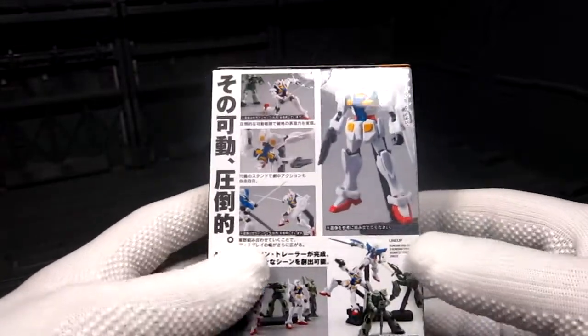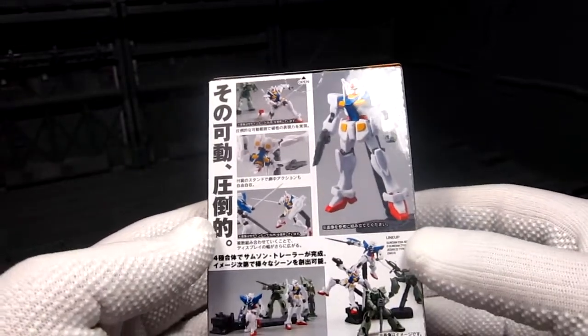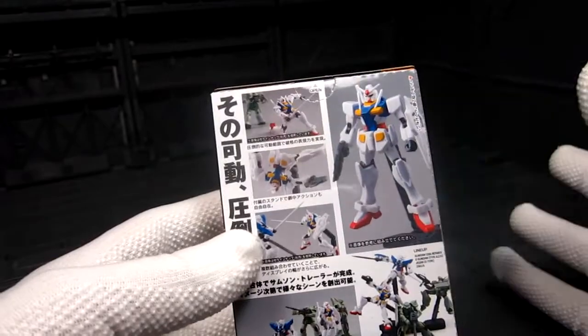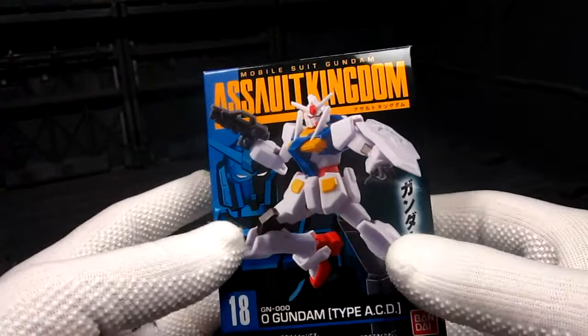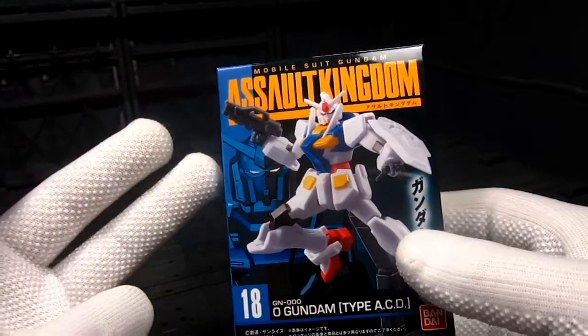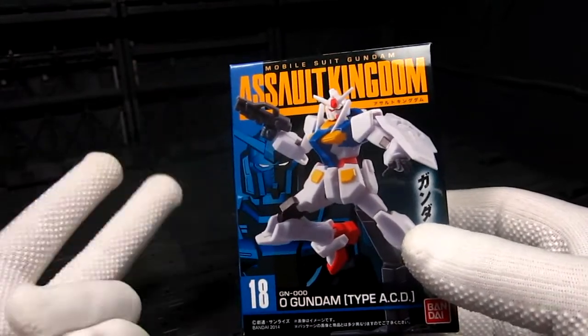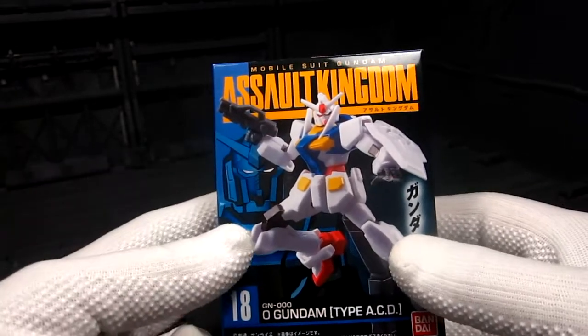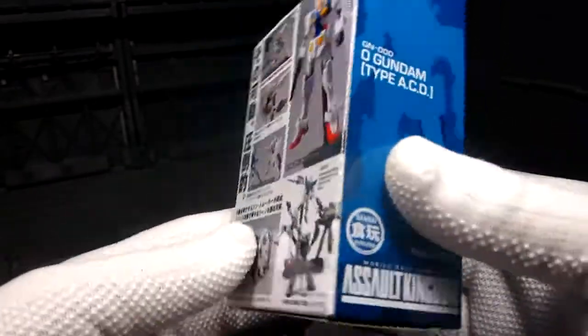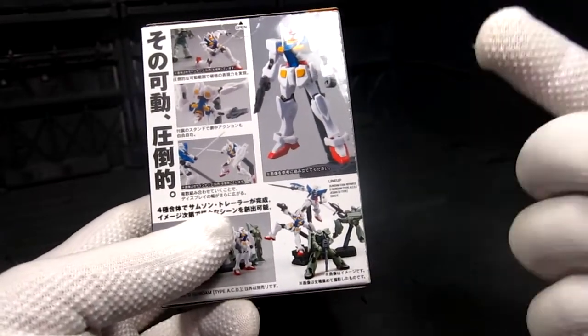This is the duplicate, so again when you buy the box set of 10, you're going to get two sets of each four that's on each volume, and there's going to be two duplicates. One of them is the O Gundam, the other one is the Zaku.